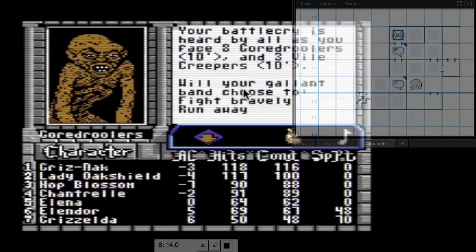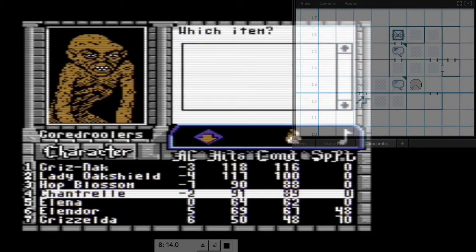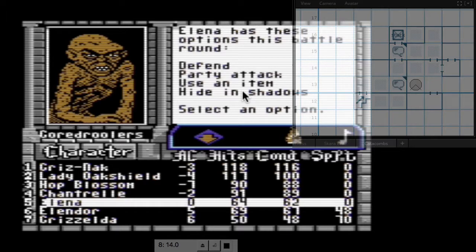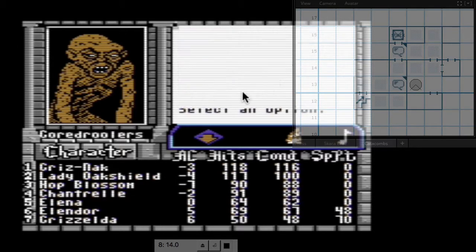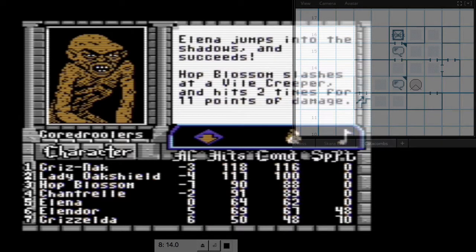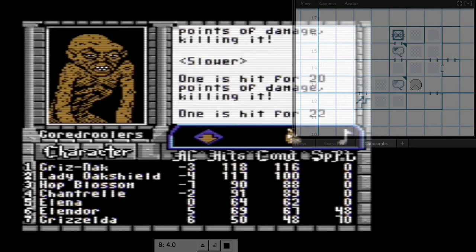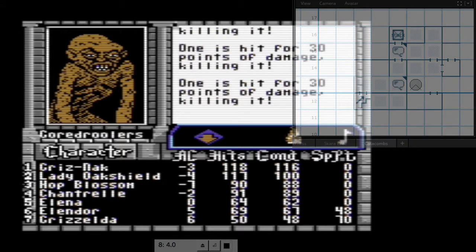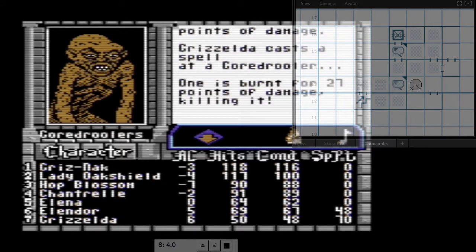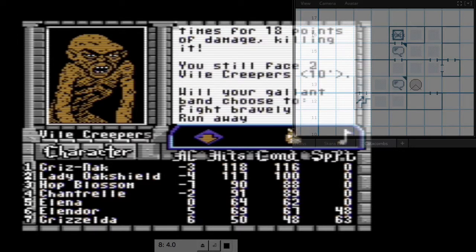Eight gourd rulers and three vile creepers. We use multiple group effect spells on the gourd rulers. I keep confusing them with the gore suckers, which are like hit point sponges. Anyway, I overvalued the danger and they're all dead.